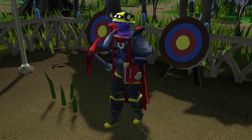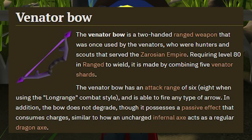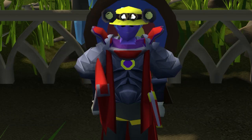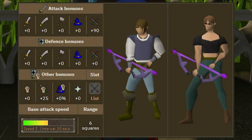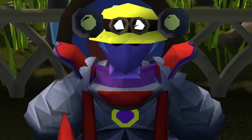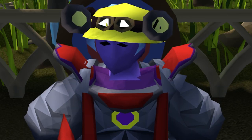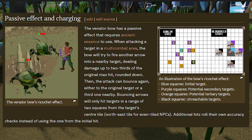Another ranged weapon — the Venator Bow is up next. It requires a Ranged level of 80 to wield and is crafted by combining 5 Venator shards at the Grand Exchange. This bow has a range of 6 or 8 with long range and can shoot any type of arrow. It doesn't degrade but has a passive effect that consumes charges. It's amazing for AFK slayer, much like barraging, but you can include many more slayer monsters on this list while using the bow.